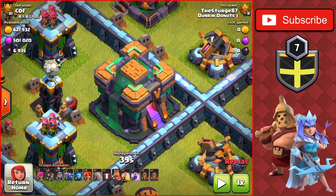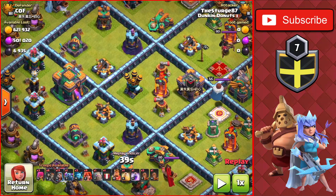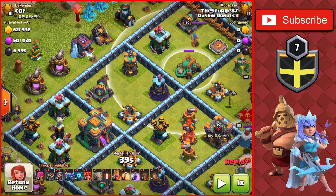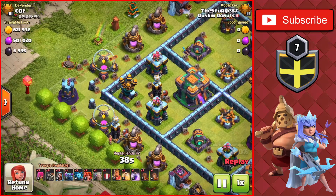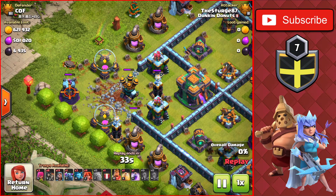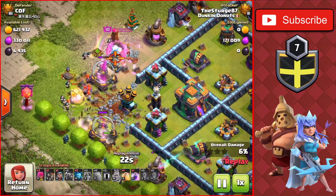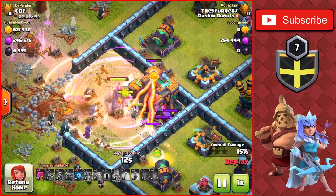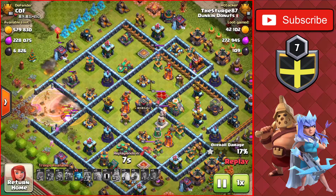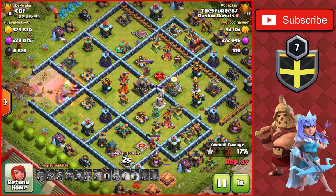This next attack has the Giga Inferno maxed at level 5 on a Town Hall 14, so that's a problem — but make sure the Scattershots and Inferno Towers are away from the town hall, like this one here. With no Scattershot range near the town hall, the only thing to worry about is the Eagle Artillery firing at your army. Drop the earthquake spells on the walls, then drop the golem, P.E.K.K.A., and king. Once buildings go down, drop the clan castle P.E.K.K.A. with Valkyries, then drop a heal and rage close to the town hall to get the one star. You'll basically be doing town hall snipes against Town Hall 13s and 14s for most of your push in Titan League.